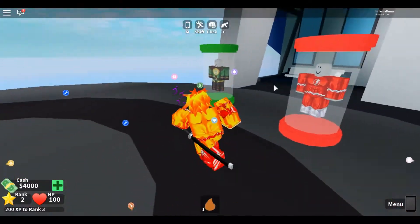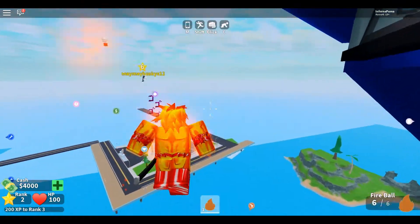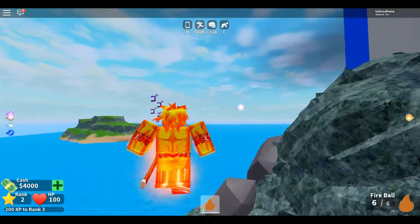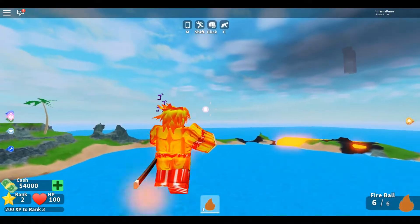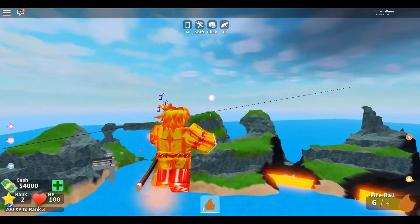First you want to become a hero and choose one of the heroes that can fly. Then you want to search for the Eggmark and go towards the egg, because there's a new egg island in Mad City and you want to go towards that.